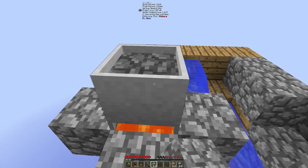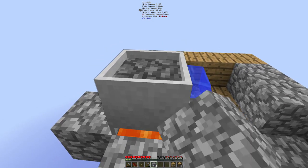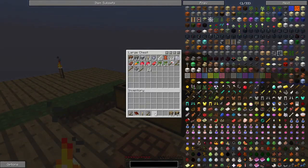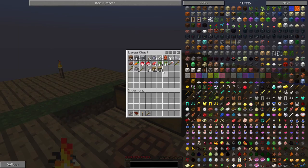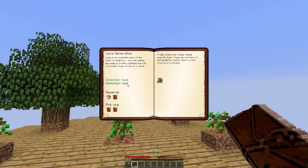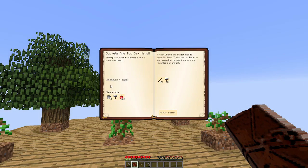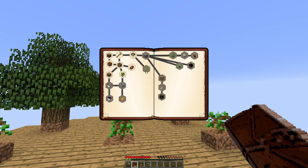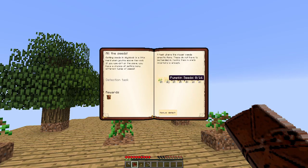Once it gets down low enough we can just keep adding more. The next step looks like the lava bucket — and it gives us a lava bucket. We're doing so many things that we're not even technically allowed to have yet.